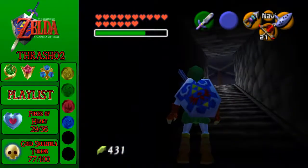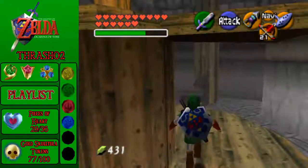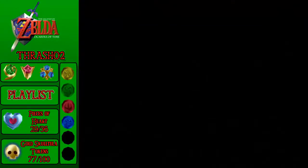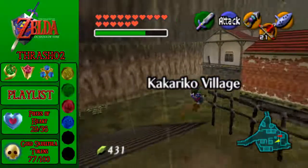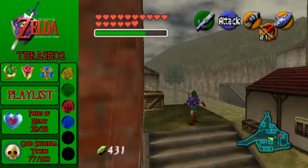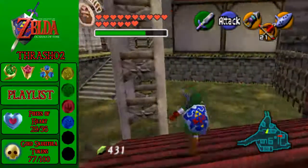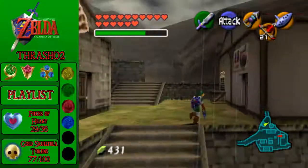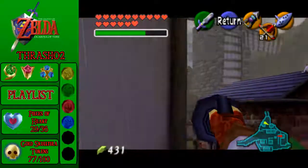The next heart piece we're going to get is in Kakariko Village. I'm going to longshot across these rooftops. We want to go up and talk to that guy over there because he'll give us a heart piece for free. Huzzah! An easy heart piece.